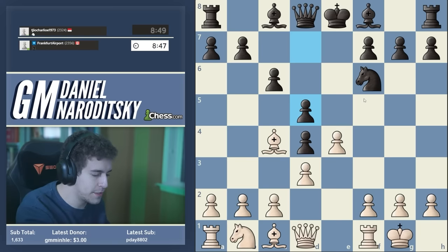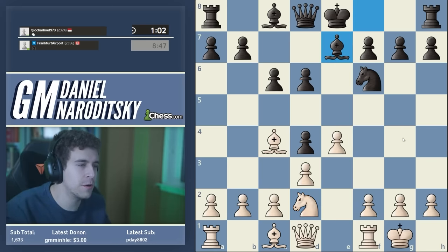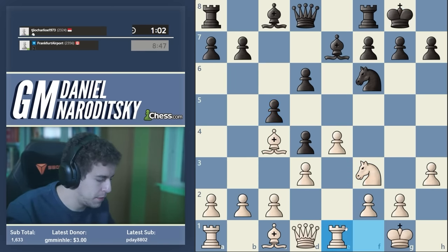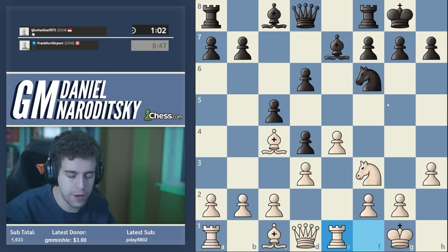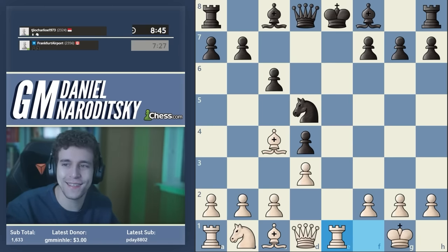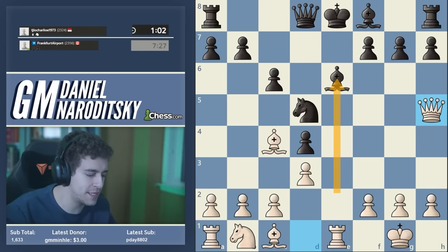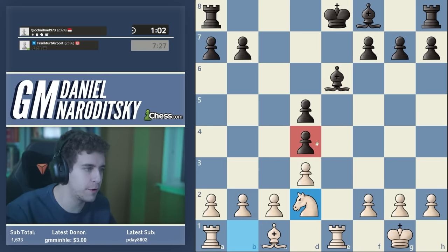The main line for Black is indeed d5 — we're literally following the main line from Dariusz's book. If Black plays the calmer approach d6, we already know how to play: knight d2, h3, knight f3, and White is better. Castles, knight f3, c5, and rook e1 — White has several plans available including c3 or e5; White's position is very pleasant. The principled move is d5, takes-takes, rook e1 check, still following Dariusz's recommendation. Bishop e7 — if Black plays bishop e6, we drop the queen into h5 threatening rook takes c6, and Dariusz says this endgame is really good for White because the weak d4 pawn is very likely to fall.